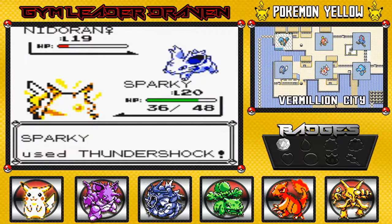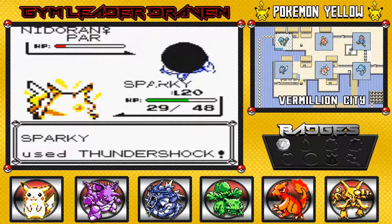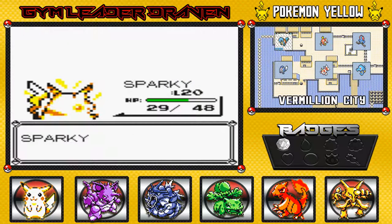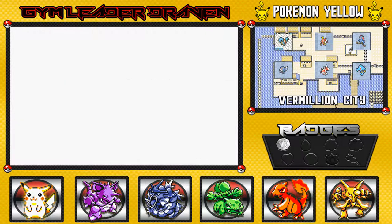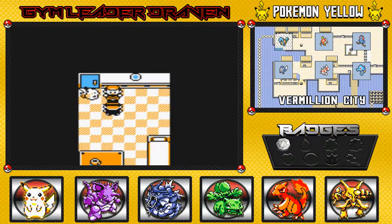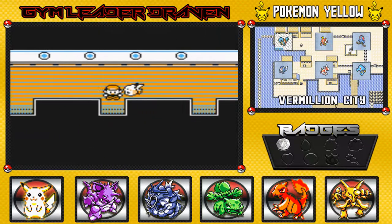This game really hates me right now. Here we go again with another Thundershock - not for the win! Sparky grows to level 21, finally. This guy's like, you rude child. He's like, I wish to be left alone - get out. Wow, way to treat your guests, jerk.